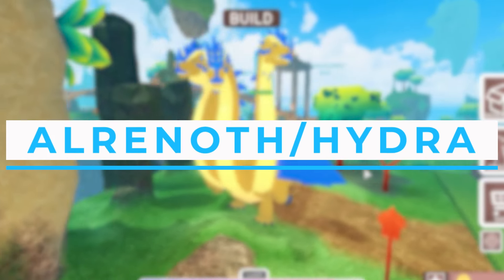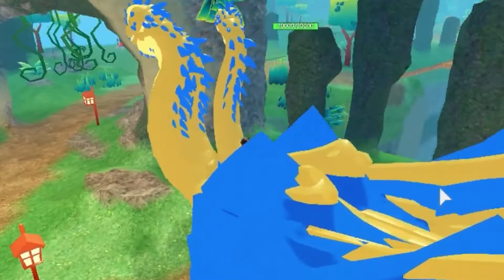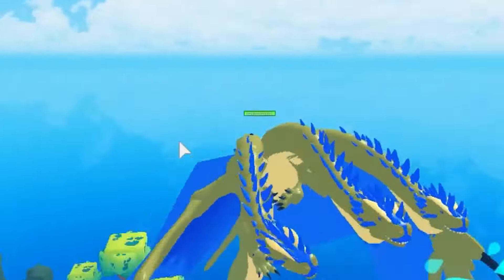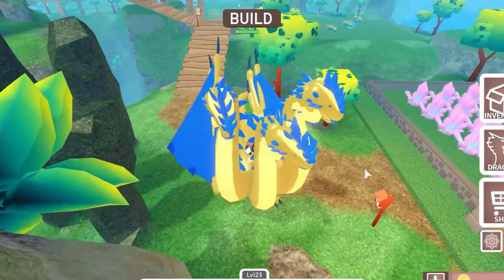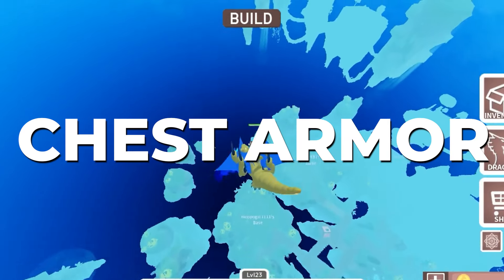Number 6: Alrenoth Hydra. While some might say Alrenoth is a common dragon, we'd say otherwise. This medium-sized dragon is obtained from a Tundra Egg and has only a 4% chance of hatching. But if you have the Lucky Egg Game Pass, this chance increases to over 7%. Its growth time is 45 minutes for Tame and 36 minutes for Wild. It can have 5 mutations: